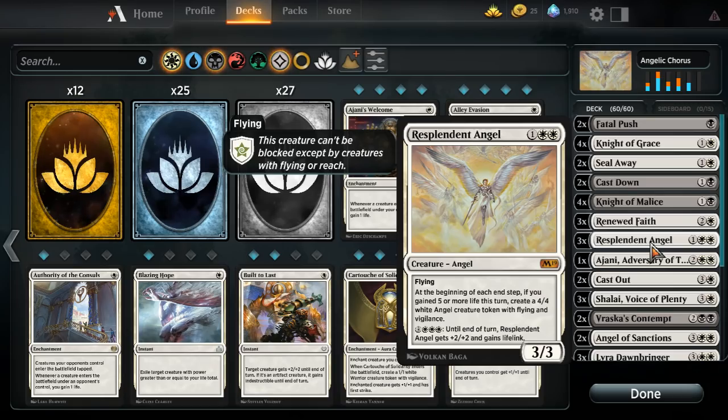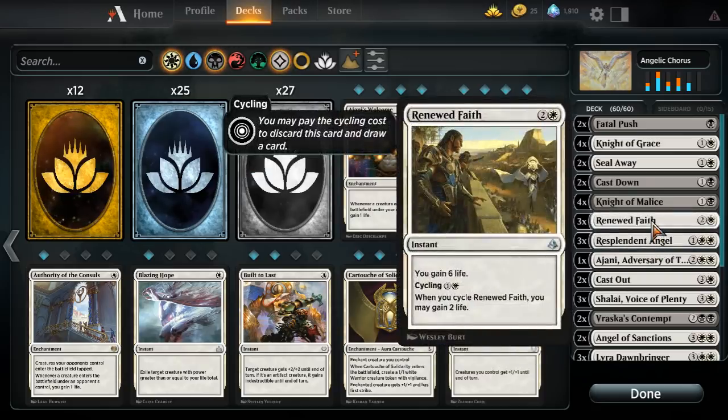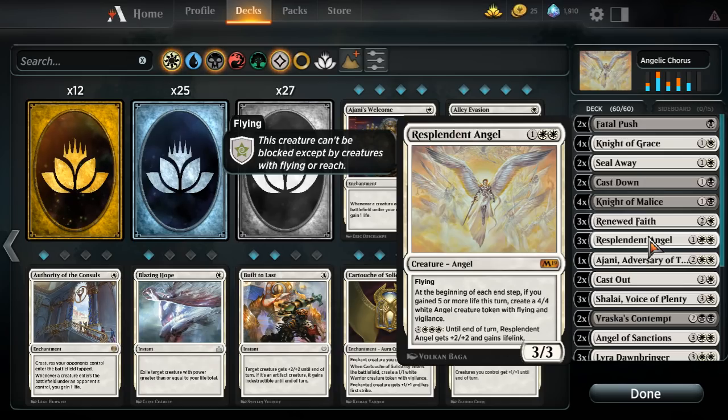Three Resplendent Angels — probably should be four, didn't have the mythics. It's a three-mana 3/3 flyer, not awesome stats given how many insane other three-drops are in this format, but at the beginning of each end step, if you gain five or more life that turn, you create a 4/4 white angel token with flying and lifelink. There aren't a ton of ways to get this online — the main ones are Renewed Faith and Lyra. The card is good enough by itself, and against control you can pump it up with six mana. I assume it'll be fine during Ravnica Standard.